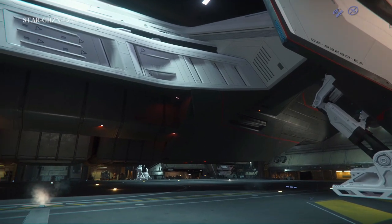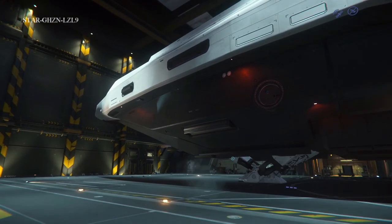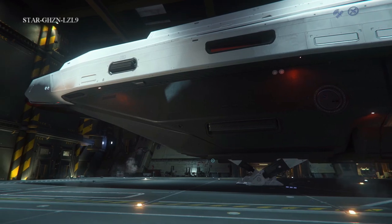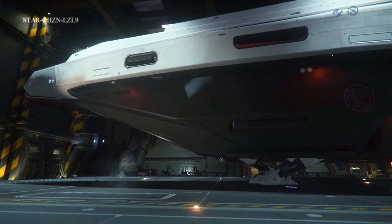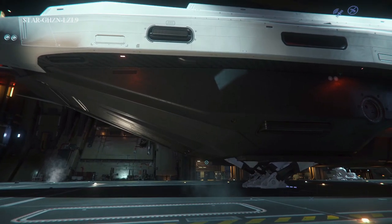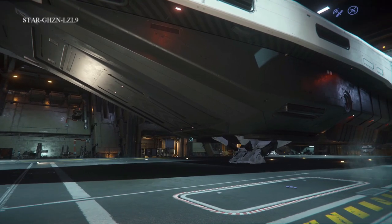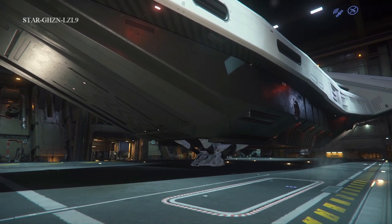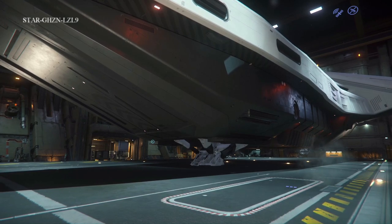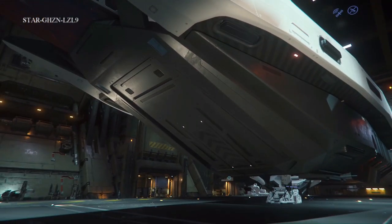You also get the Tumbral Cyclone which is like a dune buggy, the Terrapin which is more of a reconnaissance and tank-like ship, the Dragonfly Black which is like a speeder bike, and the Freelancer DUR which is the exploratory version of the Freelancer. Look at the size of this ship — and this front window gives you quite a good field of view in a ship this massive.